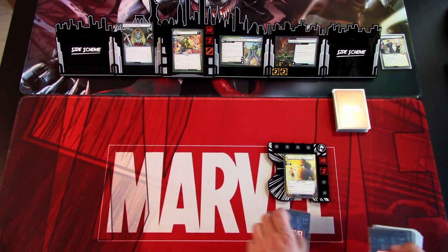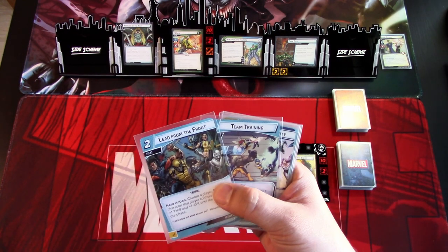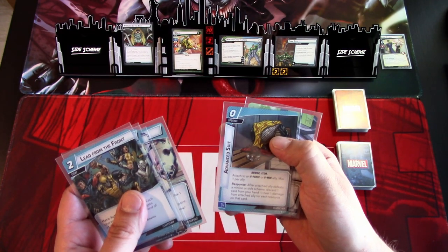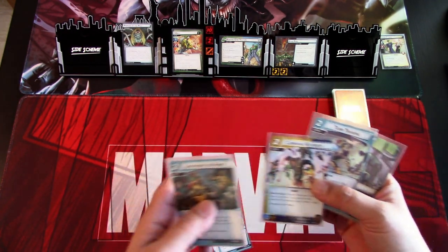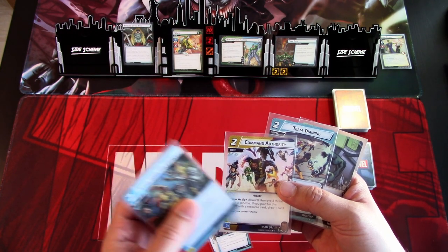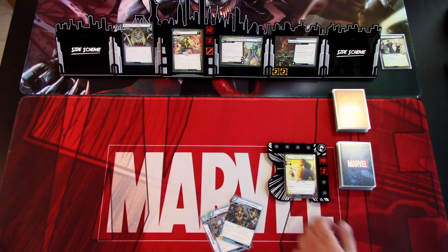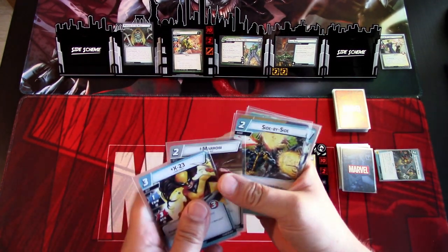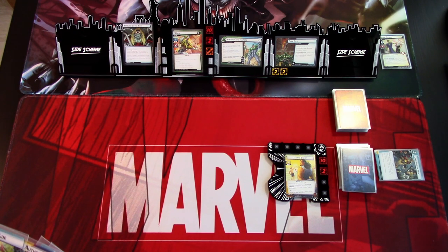We'll draw our opening hand. There are a lot of new cards so I might need to read some of them. We have Lead from the Front, Teamwork, Command Authority, Team Training, Advanced Suit, and Genius. I'll ditch one of those. Command Authority might be good — it removes three threat from a scheme — so we can immediately remove some from Gene Pool. I don't think I'll need Lead from the Front immediately, so we'll draw three more cards: X-23, Marrow, and Side by Side. I think we can start with these.